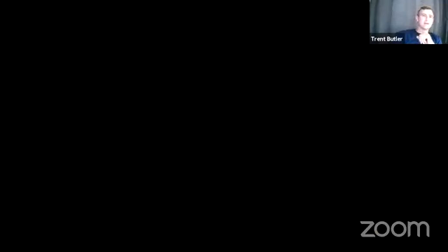What we're going to cover tonight are some of the common questions that are out there. I'm going to share my screen with the OCSD website and direct people through the process. OCSD uses a third-party program called Permitium. What this does is it essentially inputs the applicant's information into the Cal DOJ CCW application. This is the California DOJ Bureau of Firearms Standard Initial and Renewal Application for License — a standard one across the board in California.